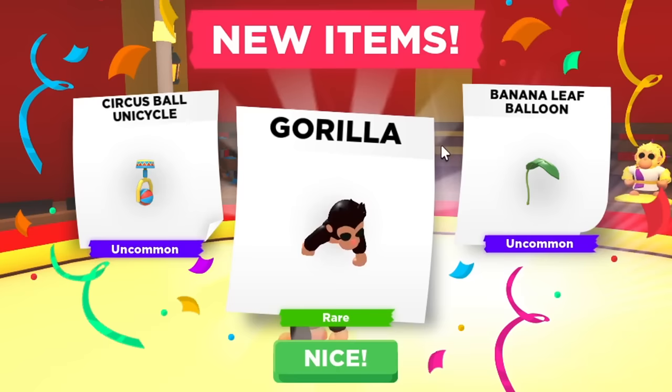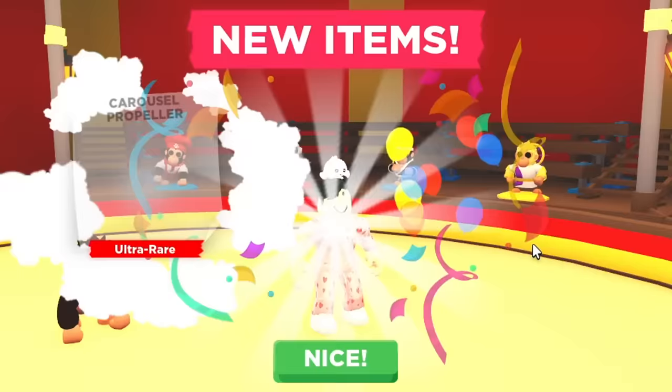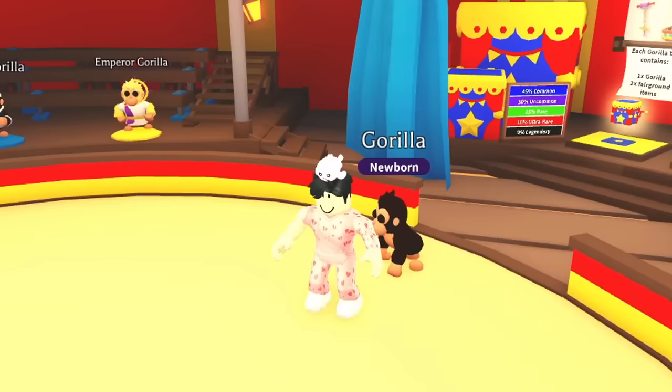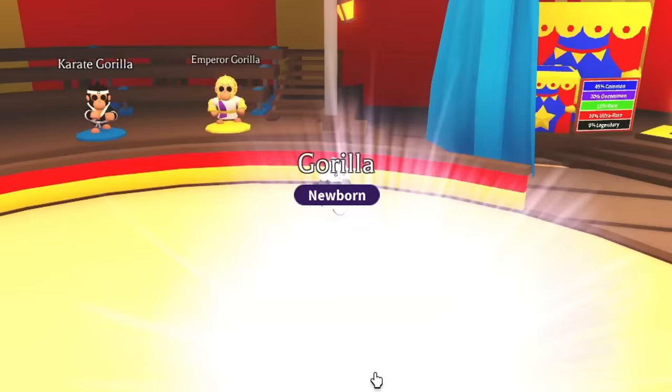We have another gorilla, a circus ball, and a propeller. It looks like we got really lucky with the first one where we got the golden goblet and the Albino Gorilla — I didn't realize how lucky that was. I feel like I should have been more hyped for the first one. Let's keep going — we're not getting anything good with the Robux ones; we got way too lucky with the first.